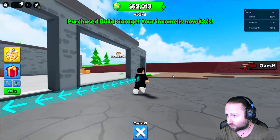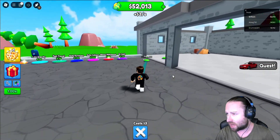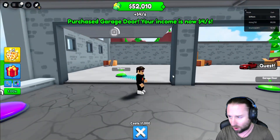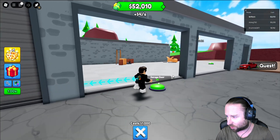I've got to say that was a big build for the first button. Purchase, build garage. Your income is now $3 per second. So we're going to go ahead and buy the door just so we haven't got people coming in. Oh, we can actually properly open and close it as well. I like that, that's so cool.